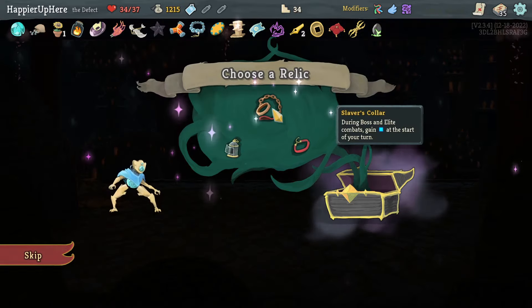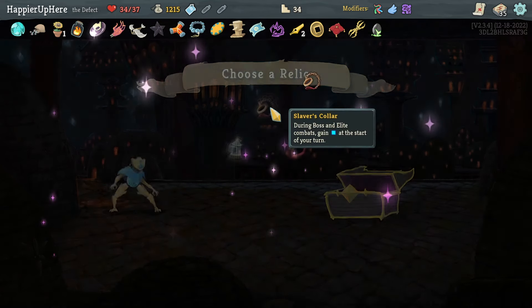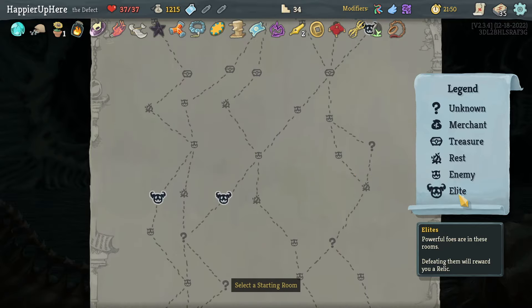We got a Power Potion and I'm going for Pauper so no need for rare cards. Sliver's Collar is probably the safest choice — during boss and elite combats gain extra energy at the start of your turn. Let's take it. I got overkill — I still need to get Combo and Awaken One at the end, which is unfortunate since I rely a lot on the Defragments.